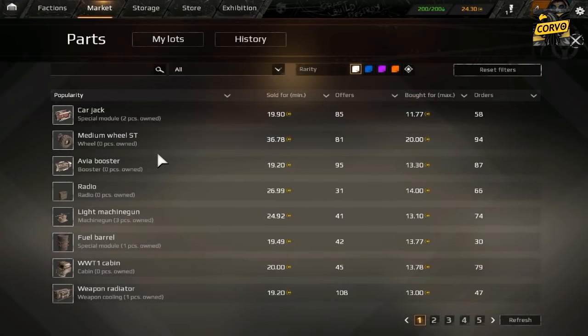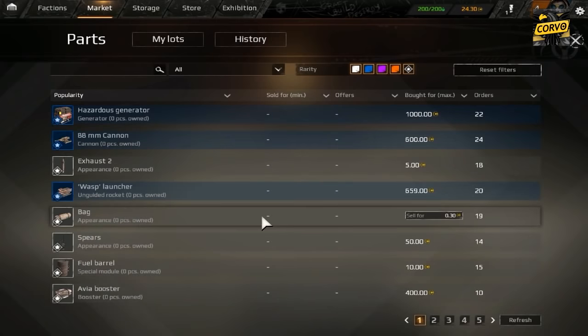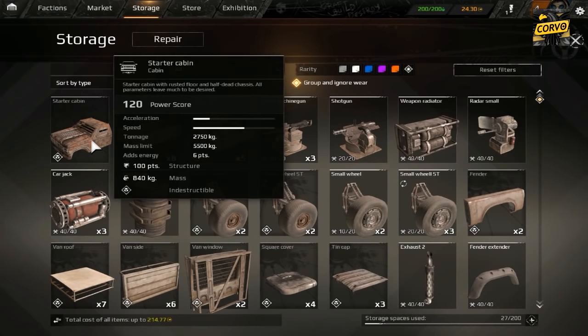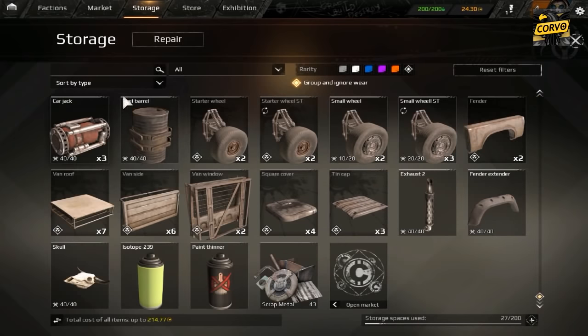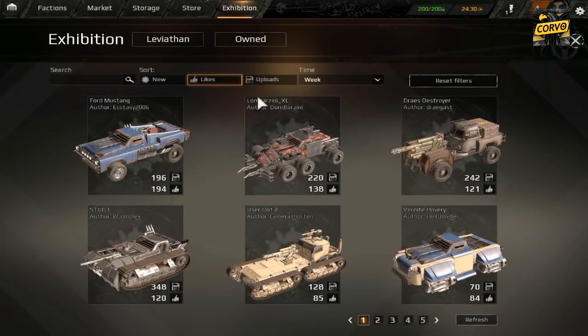We also have a market where players can buy and sell pieces in an auction system. You can find pieces of various qualities to get better quality parts. Gold is the currency, obtained by selling your pieces. From the storage you can see the pieces you have with the quantity of each one. For example, the car jack can be sold for 11.77 gold. Gold can also be purchased with real money. We also have a store where you can buy different bundles and exhibition vehicles created by players that can be downloaded.